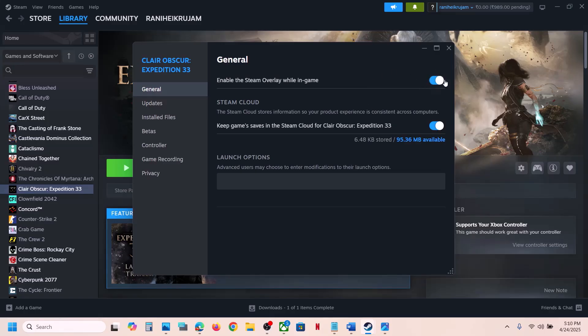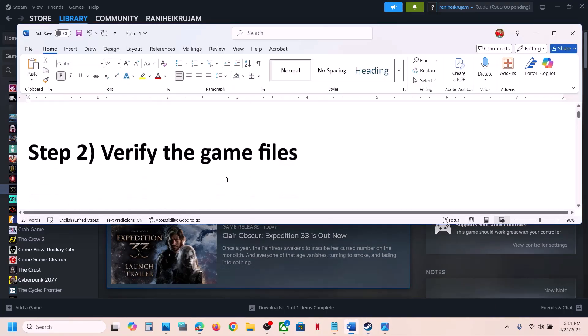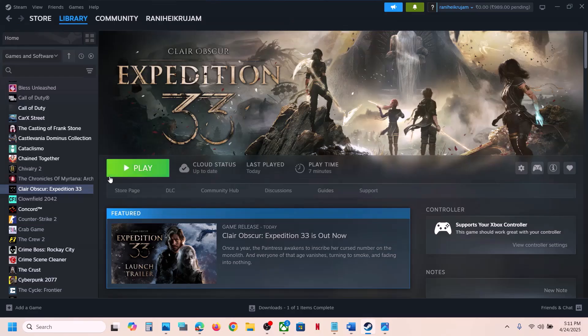If that does not work, you can even turn off the Steam overlay and then launch and check which one is working fine for you. The next step is to verify the game files — this is important.